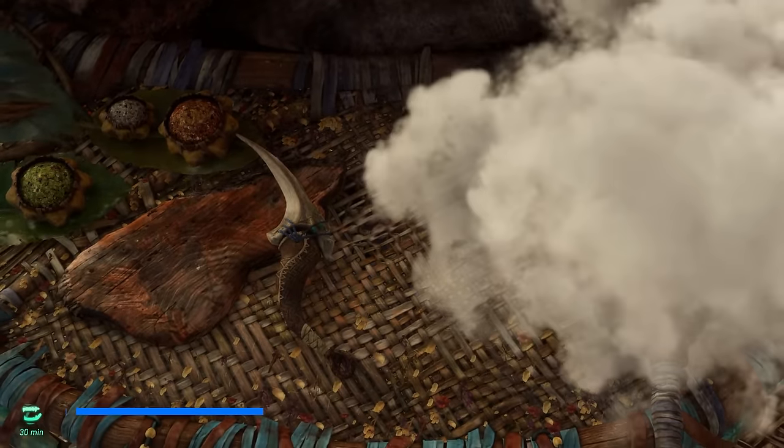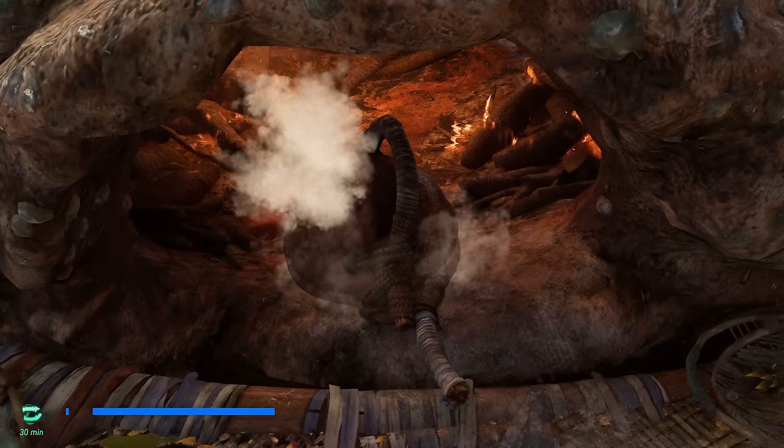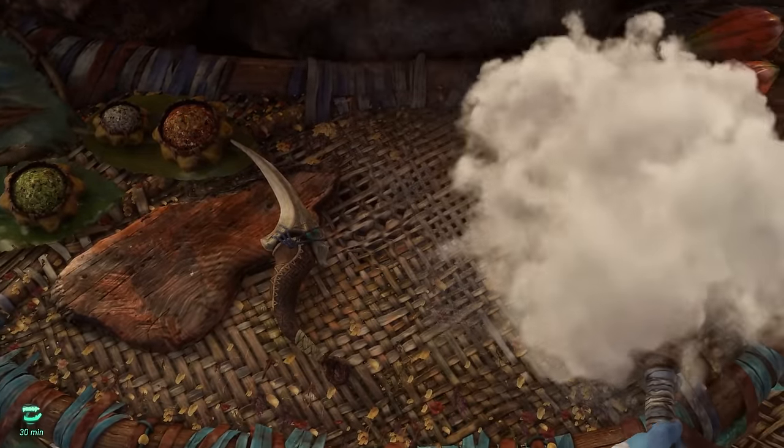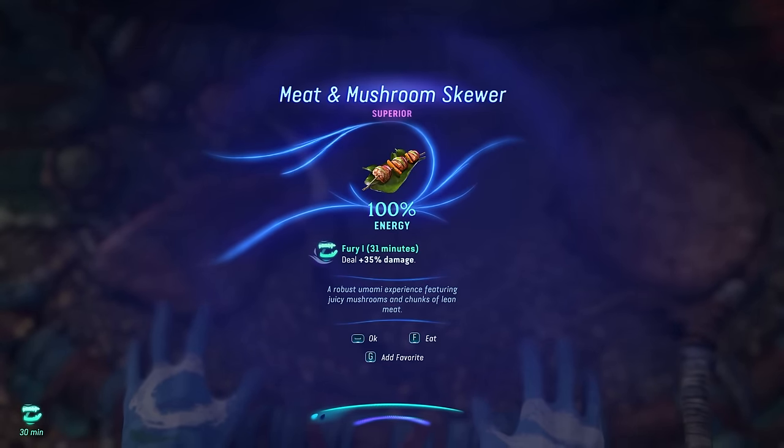As you can see right here, we have a 35% stealth damage bonus for almost a full hour. Combining certain ingredients allows you to make the best dishes in the game, for which I already made an ultimate cooking guide also to be found in the top right of the screen.